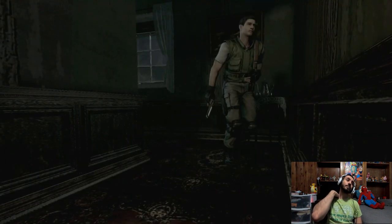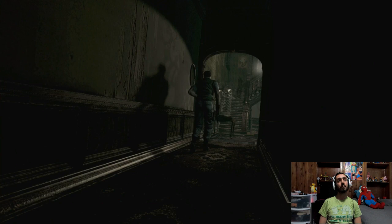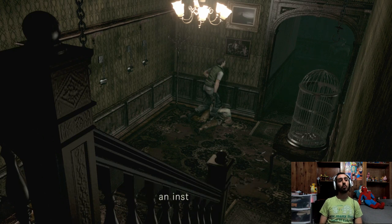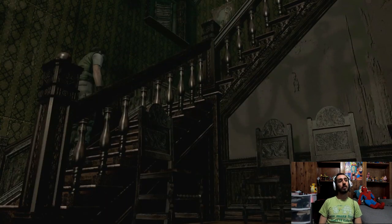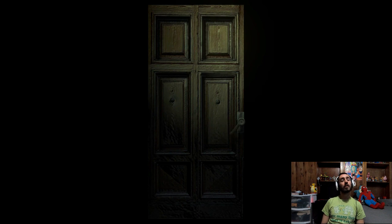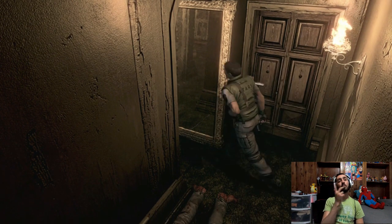I want to pick up that key because I don't know how to stop that thing. There's a corpse collapsed on the floor like it was an instant death. What the hell happened to this mansion — that's what I'm saying. The better question is, where the hell did Jill and Wesker go?